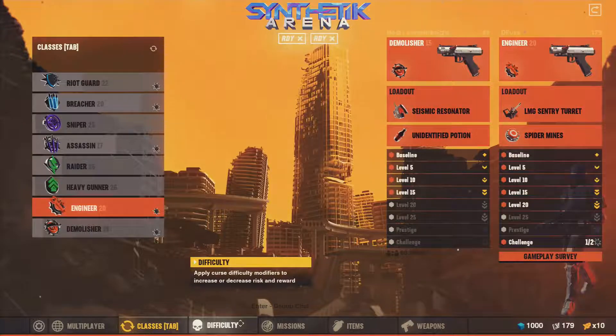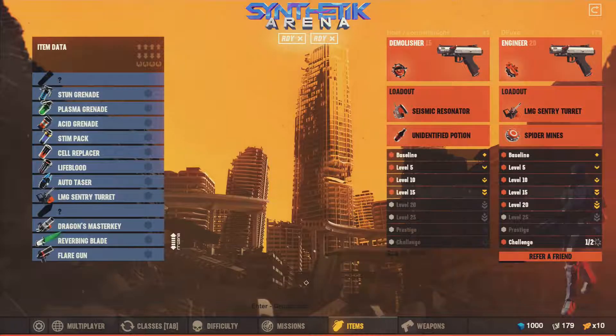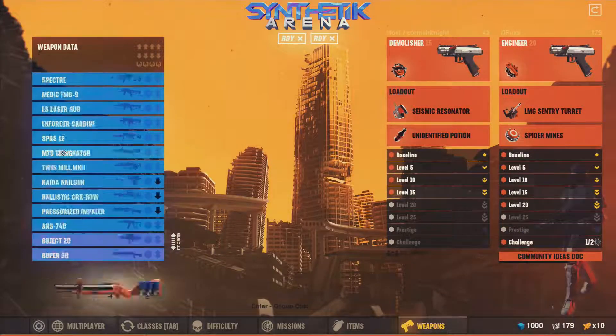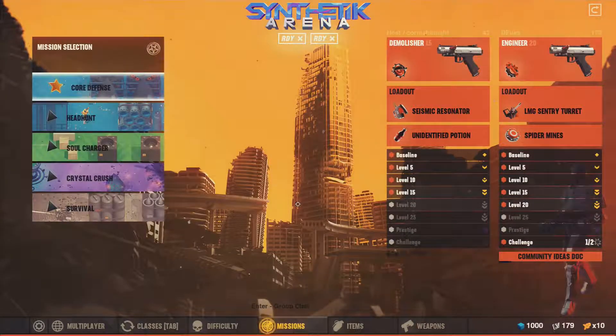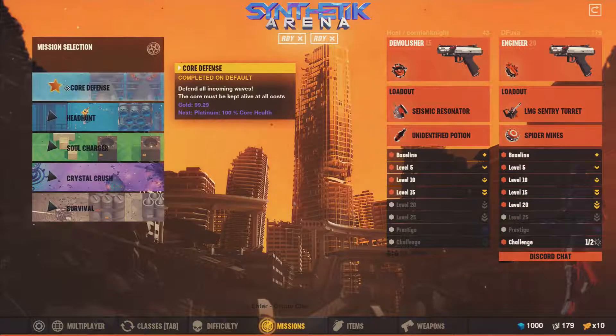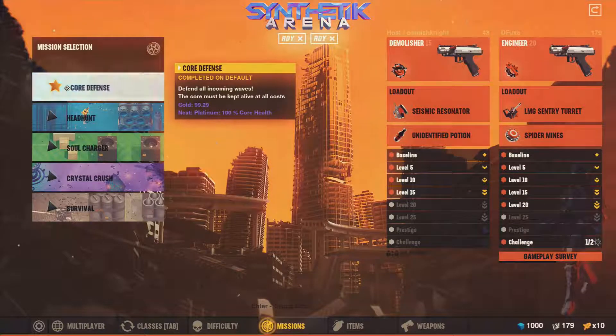This game is mostly the same, but there's no section at the top left where you can spend your data — that's only in the main game. There are also a few items and weapons that differ between this game and the other one. We'll see those as they come along. We're going to be doing Core Defense, which is in the missions — it's basically defending the core in the Synthetic region.